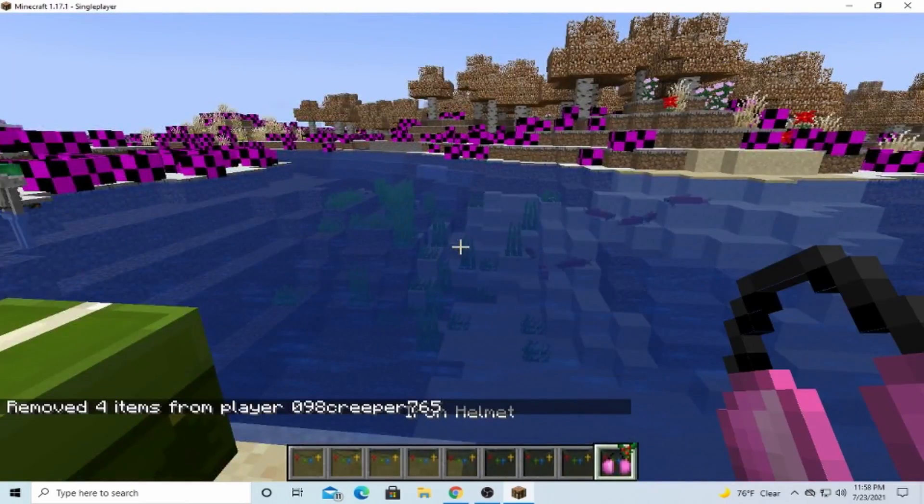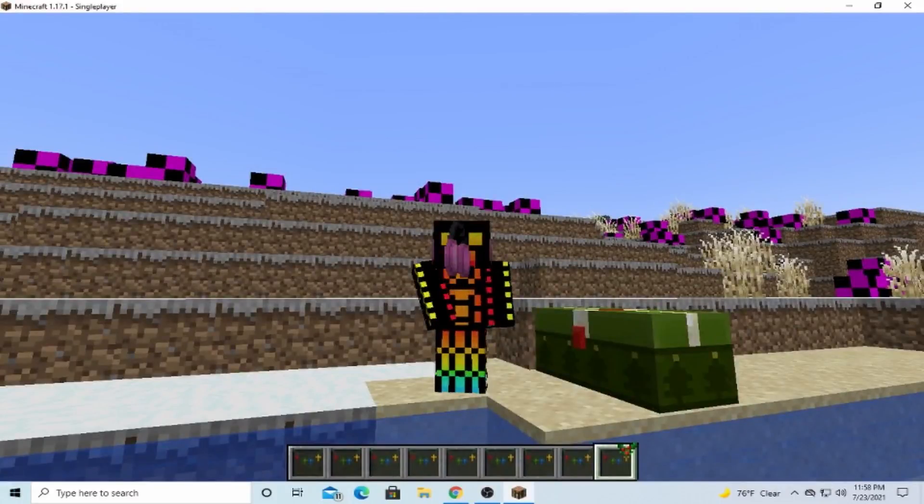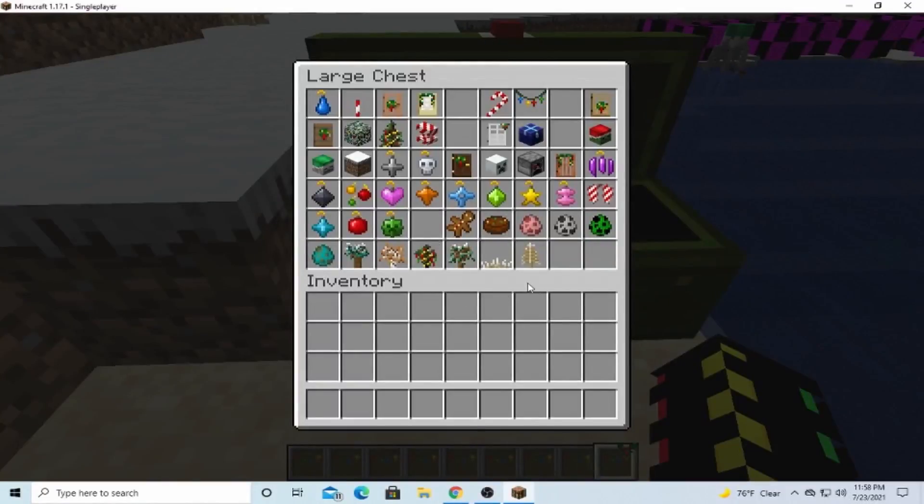Iron helmet — does that actually look like that when you put it on? It does, it looks like the earmuffs, which is actually kind of funny. You know what, they should have made that leather so you can change the color of it.